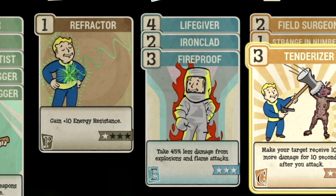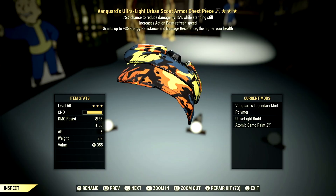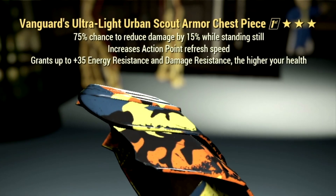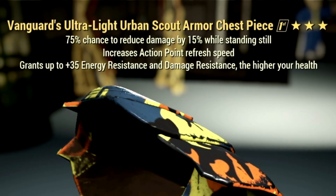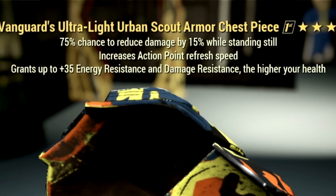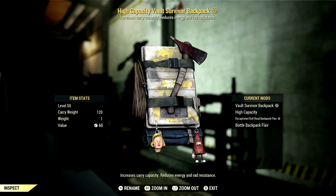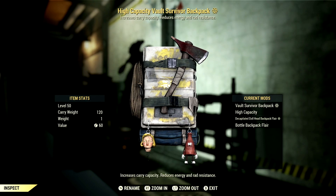Now let's get to Armor, Weapons, and Buffs. Starting with Armor, we're using a full set of Vanguard's gear, which grants plus 35 to Energy Resistance and Damage Resistance at higher health — and since we're a high health build, this is absolutely amazing. Over in the Under Armour, we're using the Shielded Secret Service Under Armour for a plus 4 to Strength, plus 2 to Perception, and plus 4 to Endurance. Over in the Backpack, I'm using the Standard Backpack with a high capacity mod for a plus 120 to carry weight.